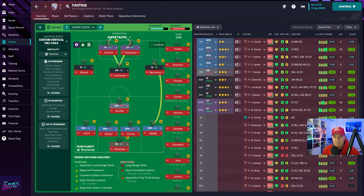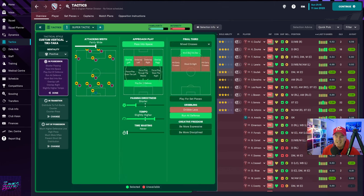Super tactic. 4-1-4-1 holder, basically vertical tiki-taka — it's a custom tiki-taka. Antonio and Scamacca are up front. I didn't even have a backup striker, so I had some injuries during the season which caused some problems. I'll link the tactic in the description so you can download it. Fairly wide attacking width, pass into space, overlap right and left, play out of defence, passing directness shorter, tempo slightly higher, work the ball into the box, mixed crosses, run at defence.